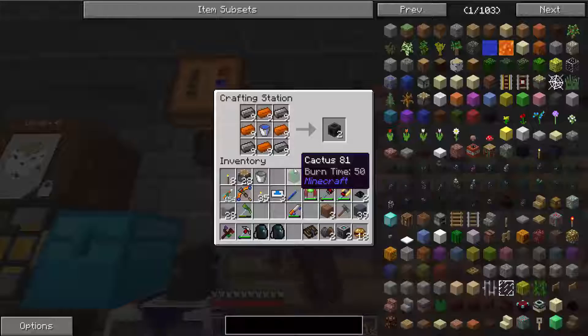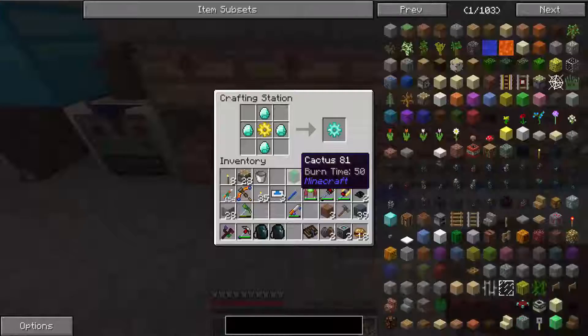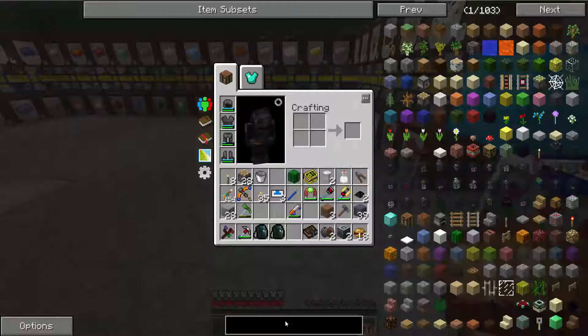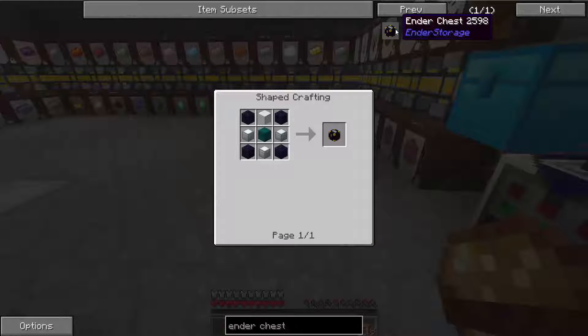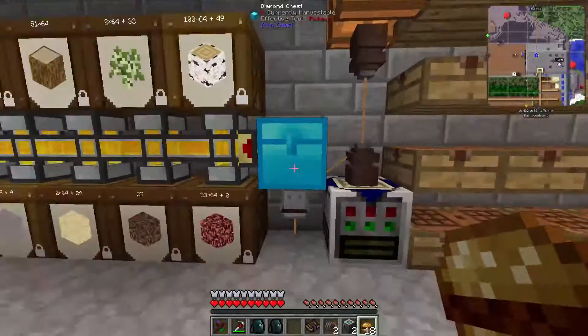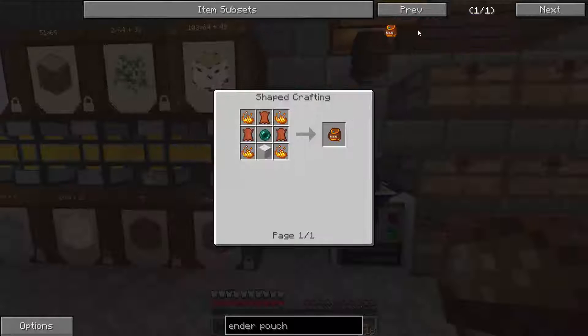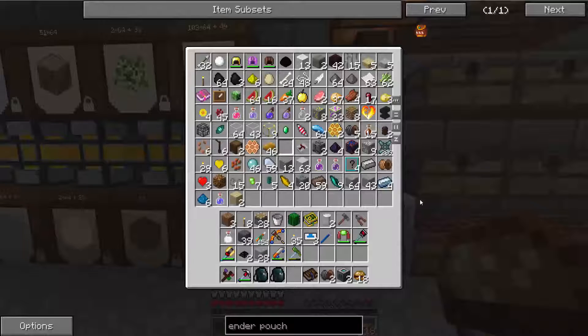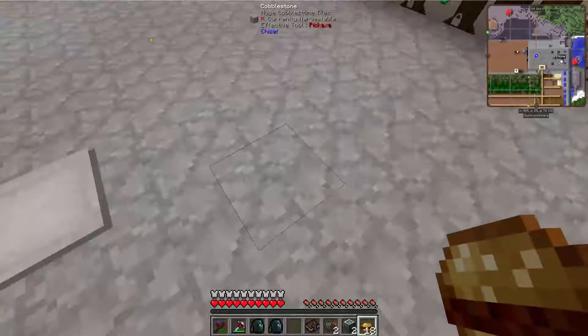Let's see, I had a few different things set up over here. One of the things I've been wanting to do is make Ender Chests. This was actually how I ran into the fact that I was going to need machine frames. So let's get started making some Ender Chests, because I want to replace my diamond chest here with an Ender Chest so that I can also use an Ender Pouch and tie it to that chest.